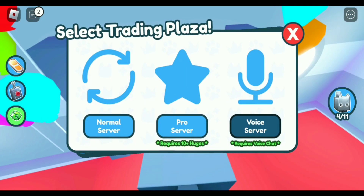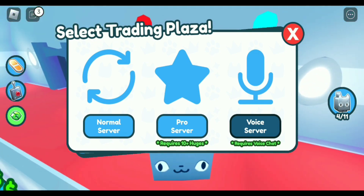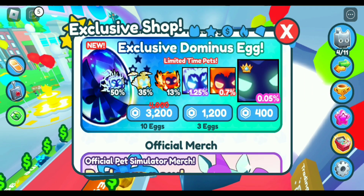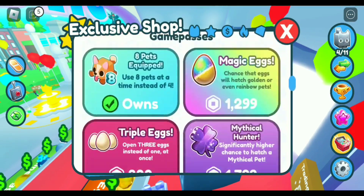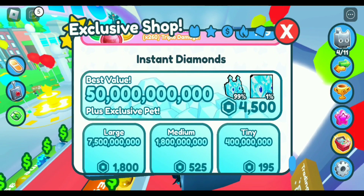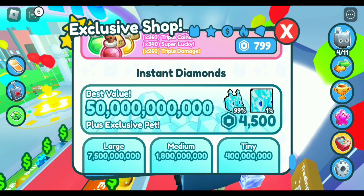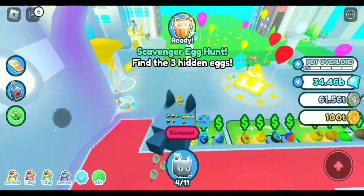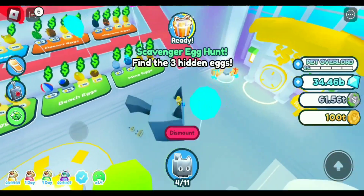There are more booths and stuff too. That was the market update from last week. The normal server and voice chat are still the same with normal markets. There was also the meme egg, and a change to diamonds — for 4,500 Robux you can get a Huge Diamond Cat or Diamond Cat, which is pretty pay-to-win. I think that was all of the gem update.